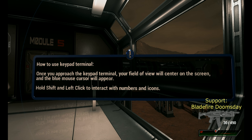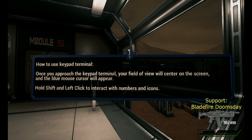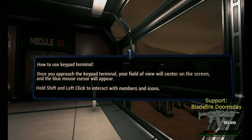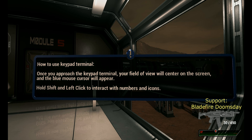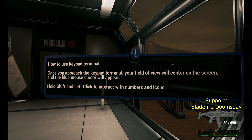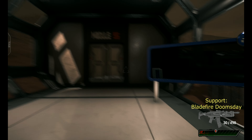How to use the keyboard: once you approach the keypad, your field of view will center on the screen and the blue mouse cursor will appear. Hold Shift and click to interact with the number and icon.